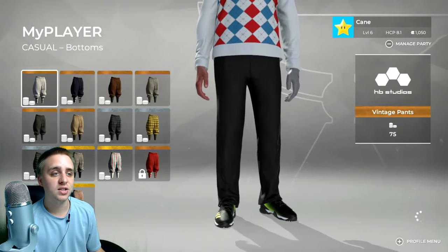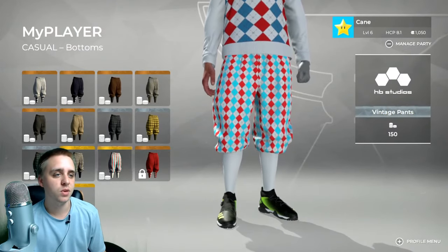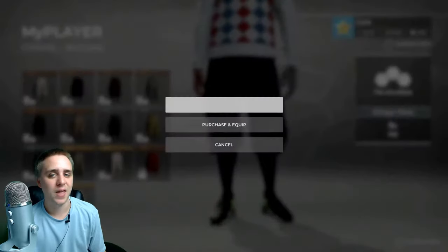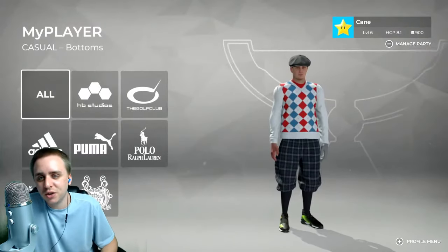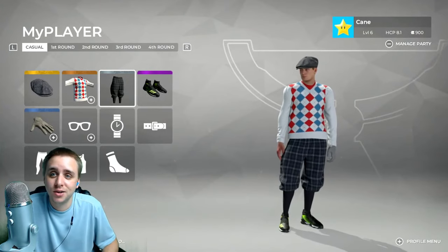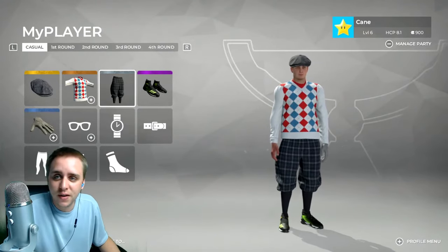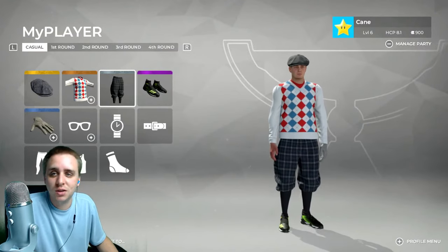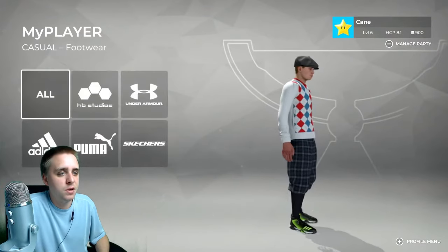Now we just gotta get some matching pants. Can I get those? That blue is a little too light a shade — but yup, that's the one right there. Super Mega Baseball will be going up on the second channel today. Nine iron is good for backspin on chips, but I don't even know how to apply backspin in this game yet.